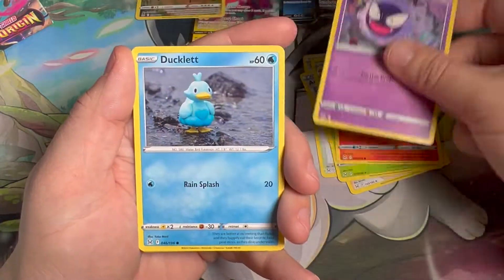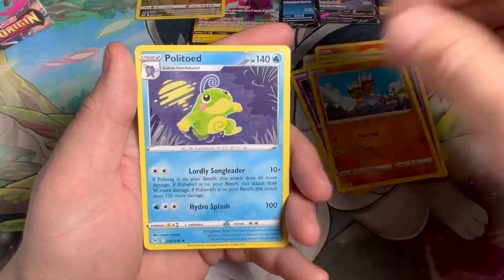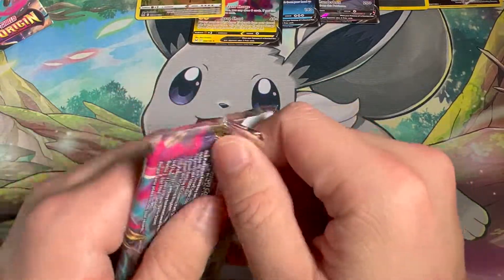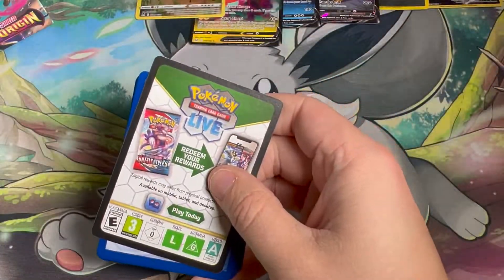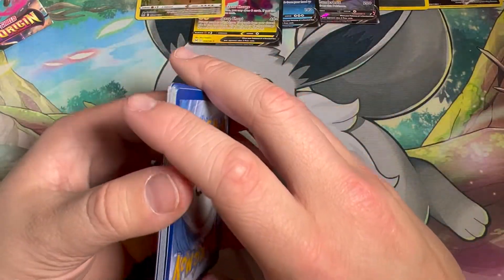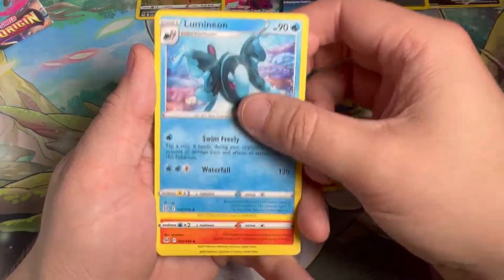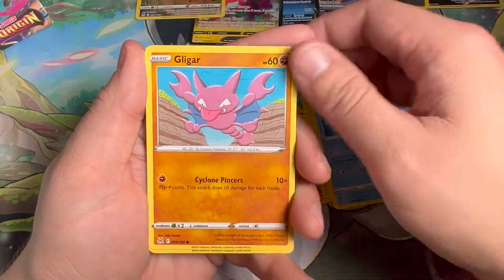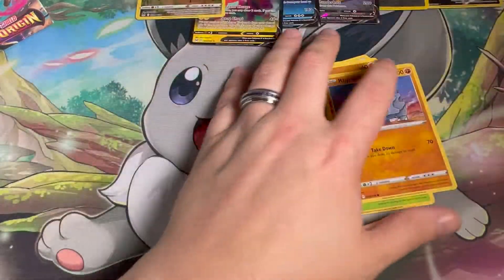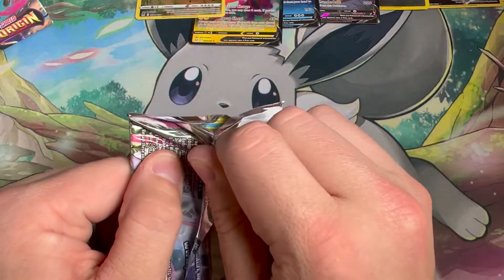Litleo, Gastly, Ducklett, Zorua Electric, and a Ponyta. Now watch — this will be the opening where we get the massive hitter, like the Iron Dachshund alternate art or the Spiritomb alternate art. We'll end up hitting that and it'll be just an absolute mess quality-wise. I'll take it no matter what — I'm not one to complain about getting a nice pull, but when it's garbage quality-wise, yeah, that hurts.